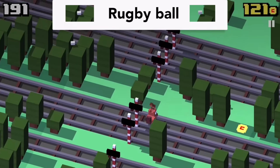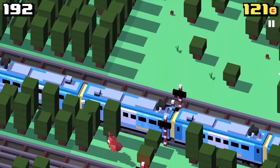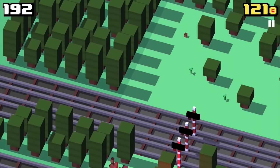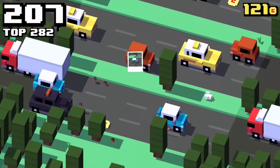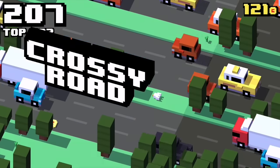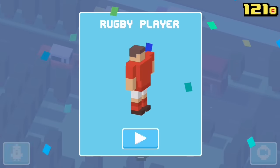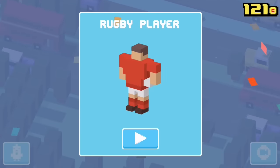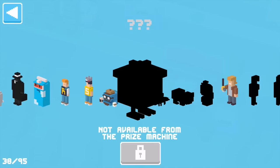And now finally there is the tree with the rugby ball on top of it. If you look closely you see that there is a second one off to the right side. You have to just hit a car after getting the ball and now the character is there — rugby player, here we go!